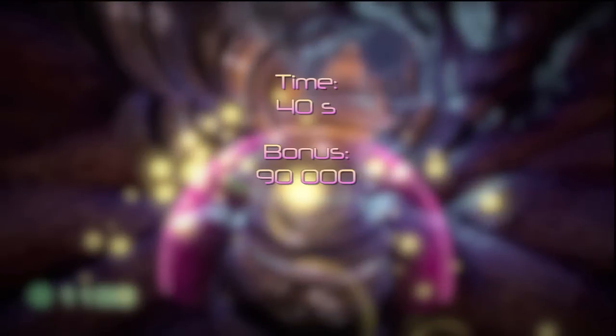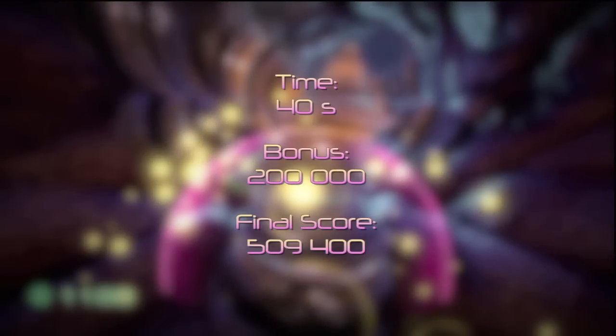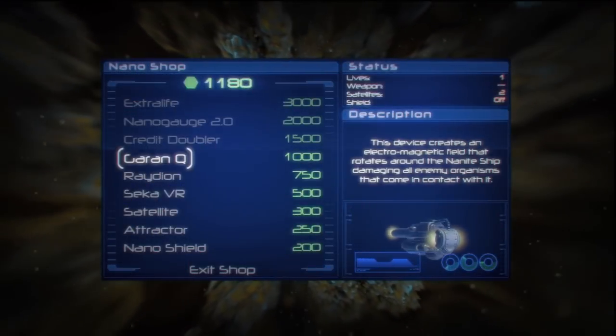The best thing to prioritize in the shop is the Chiron Q, and like it says — satellites — you want to try to get all four satellites if you can.